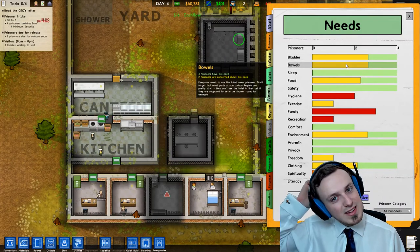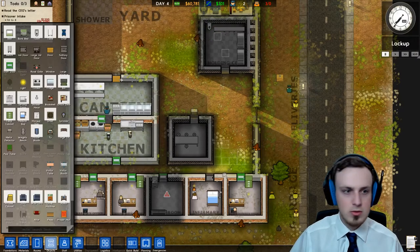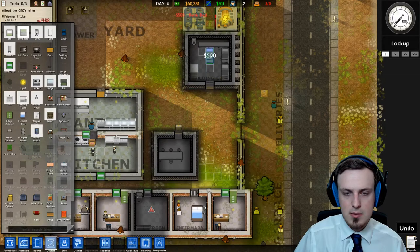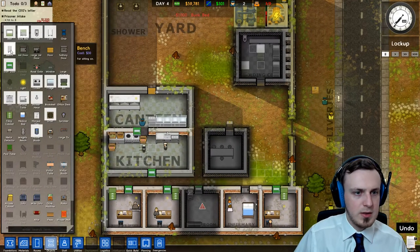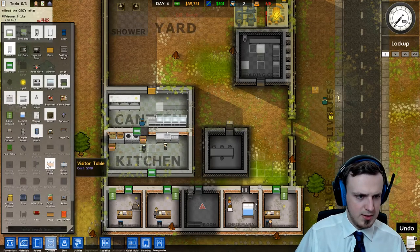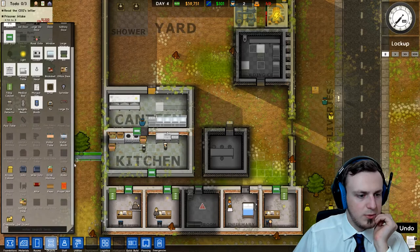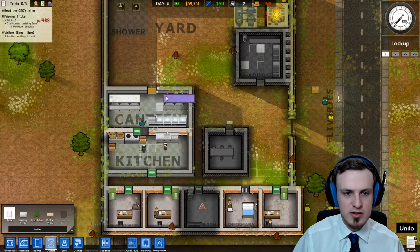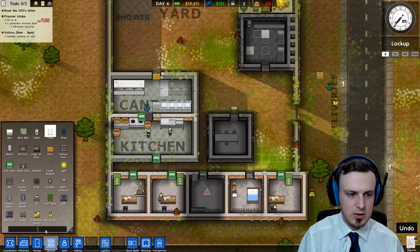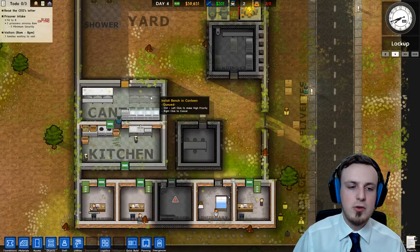They have to take care of their bladder and bowels like using the toilet, but they're doing this one by one so that's not a problem. We're going to get four new prisoners and we're not ready for that yet, so two more bunk beds would be nice, and we also need another bench and another table. Now we have more space for our prisoners to sleep and more space for our prisoners to eat.